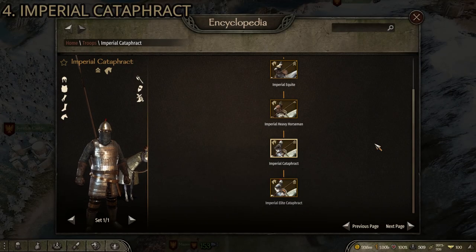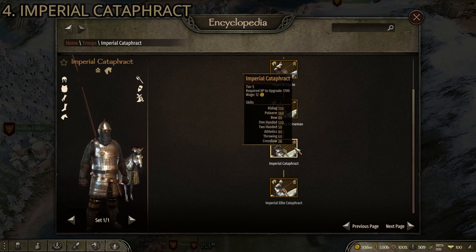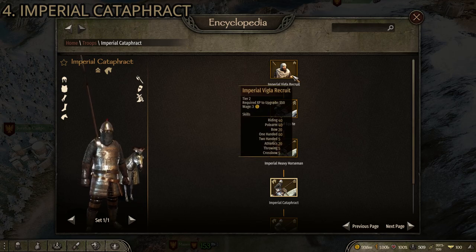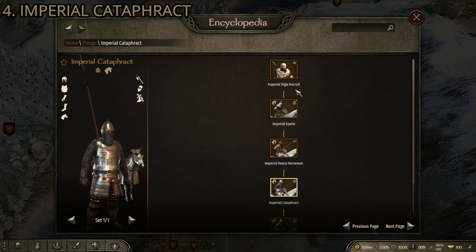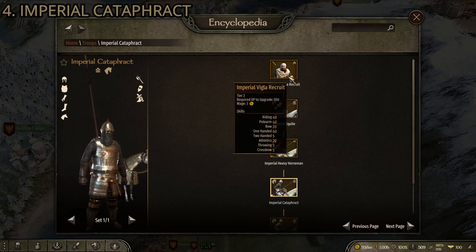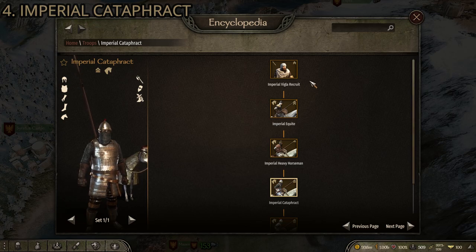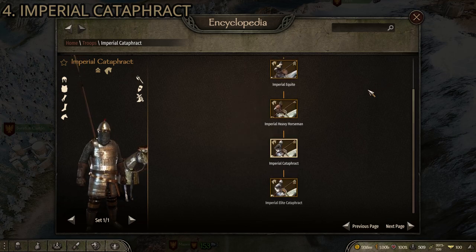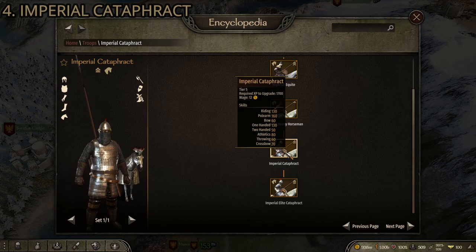At number four we've got another tie, and the first is the Imperial Cataphract — the second-to-last cavalry troop in the Imperial Vigla troop tree. These are specific recruits, not your regular imperial peasants; you have to find Imperial Viglas. It's the same as the Vlandian Champions — you find certain villages that have Imperial Viglas available. I'd point you to specific ones but across different playthroughs they don't always seem to be the same, so just check villages and towns until you find them. The Imperial Cataphract is a pretty solid unit.